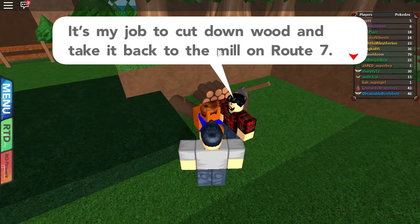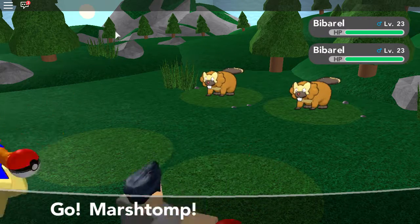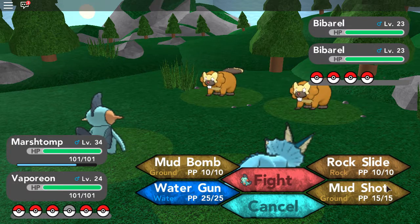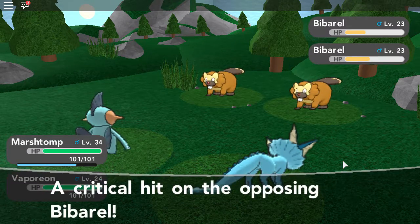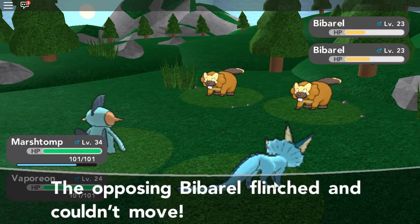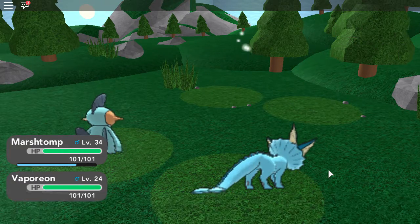An NPC says: 'It's my job to cut down all the wood and take it back to the mill on Route 7. I guess I have time to stop and have a battle.' So, Lumberjack Benson. There's a lot of different types of trainers here - there's Ivysaur, and what looks like dog and cat Pokemon - Frogadier and Herdier, I think. I'm gonna use Rock Slide because it's AOE - you can see it damages both of them, which is really good. Critical hit on both! And both flinched! So we can use it again on either one and hopefully take them both down. Now we'll level up to level 35 - we're actually getting really close to level 36.